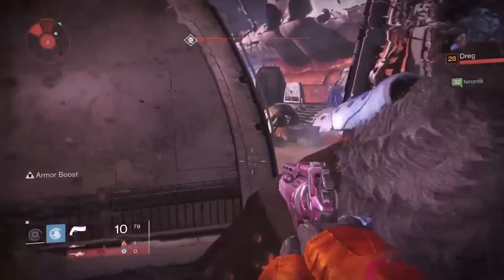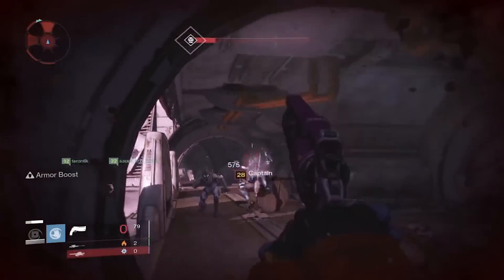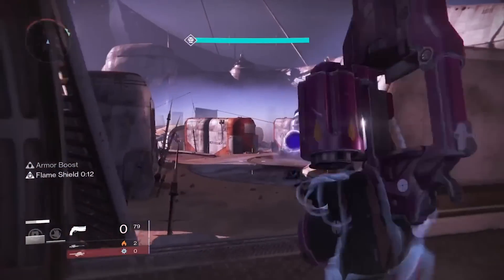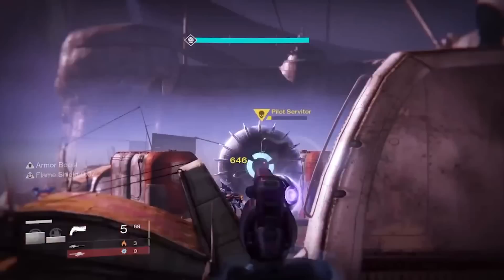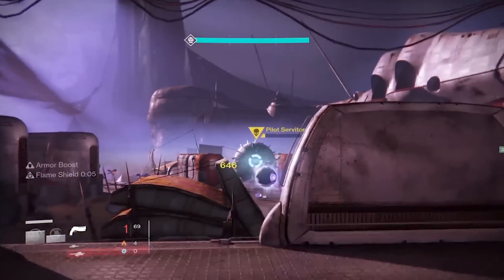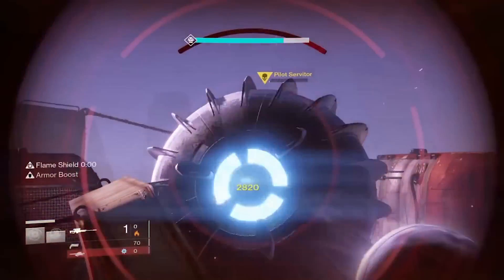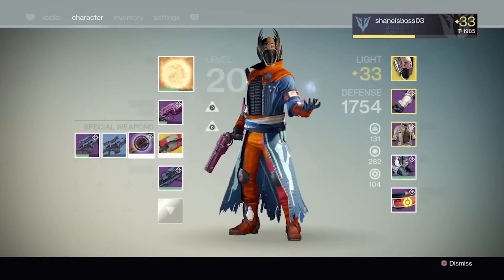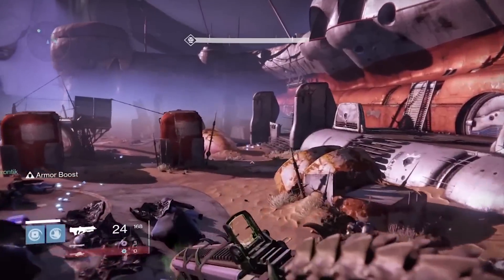What you're really going to want to do is use those treasure keys to get a ton of strange coins from running the Prison of Elders along with your weekly heroics. Although, for example, after you run the level 32 once or something like that, you don't get your Ethric Light or your armor core, you can still open the main chest with treasure keys and get your rewards — you still get the strange coins. So you can do this as many times as you want in one week, which is amazing.